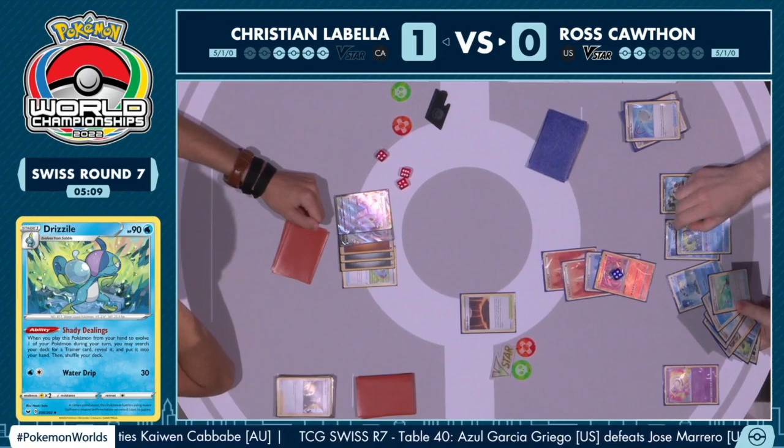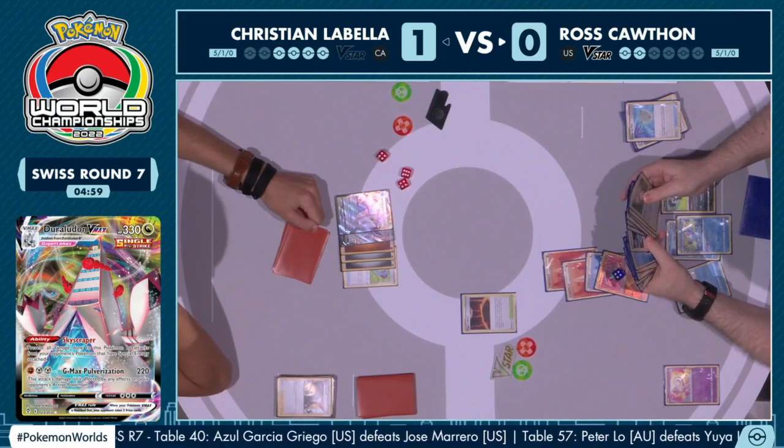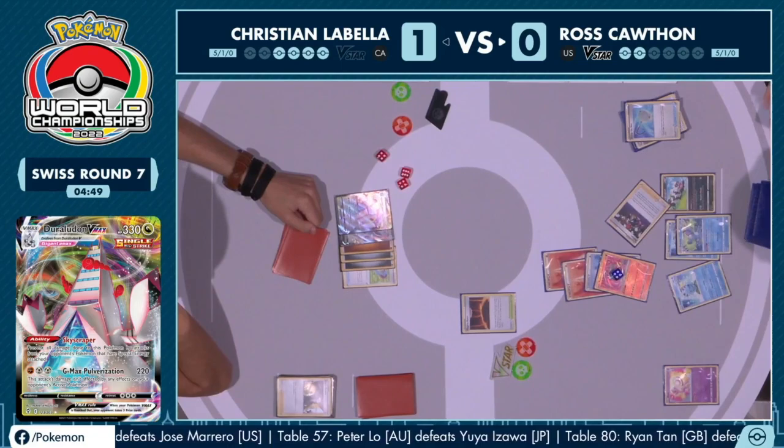This is still anybody's game, even though it's just one Duraludon VMAX — the lone survivor. It's going to be very difficult for Ross to knock out, with the awkwardness of not being able to attack in consecutive turns with Combustion Blast. We do see another Shady Dealings, and Ross is going to go with the Raihan, maybe just prepping for the next turn.